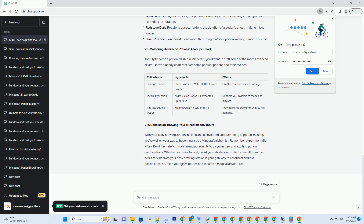Conclusion — Brewing Your Minecraft Adventure. With your easy brewing station in place and a newfound understanding of potion making, you're well on your way to becoming a true Minecraft alchemist. Remember, experimentation is key — don't hesitate to mix different ingredients to discover new and exciting potion combinations. Whether you seek to heal, boost your abilities, or protect yourself from the perils of Minecraft, your easy brewing station is your gateway to a world of endless possibilities. So raise your glass bottles and toast to a magical adventure.